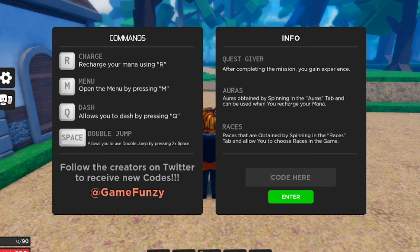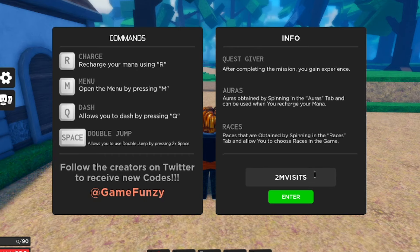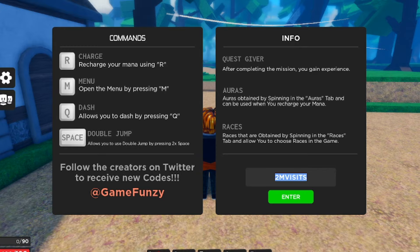The newest code is '10klikes' — that actually gives you 30 minutes of double XP. Not bad! Next code is '1mvisits' — redeem that and you get another 30 minutes of double Yen, not XP. Next one is '2mvisits' — redeem that and there you go, it actually gives you 30 aura spins and 30 race spins! That's another working code, '2mvisits', for 30 aura spins. Let me check out where those spins actually show up.